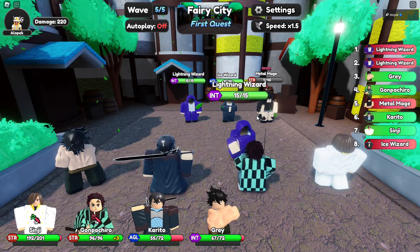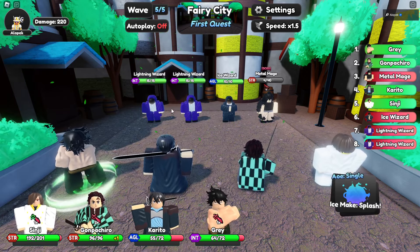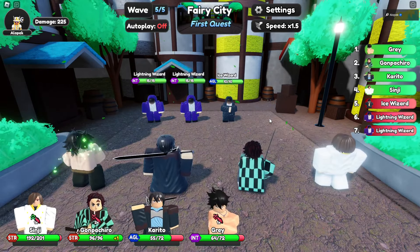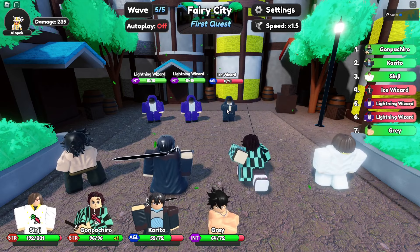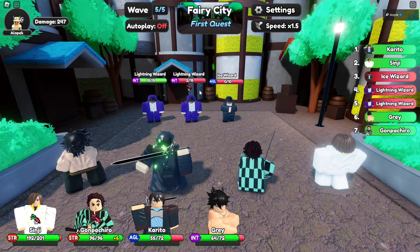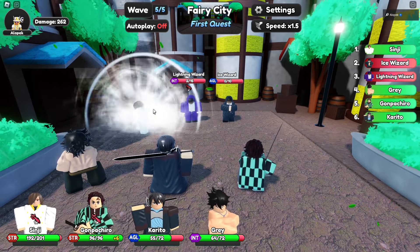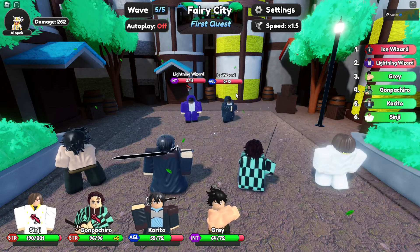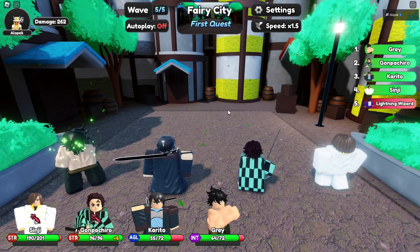The turn order updates every time somebody attacks so you can see who's going next. Tanjiro finishes him off, then Kirito — the enemy is at two HP but both of their attacks are single-target. The ice enemy was at zero HP and still alive, which is a bit of a bug. We just beat the first map.